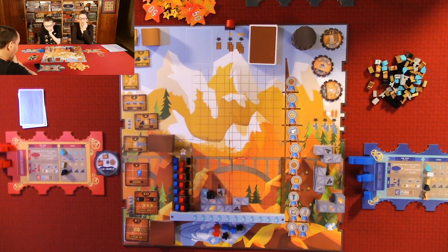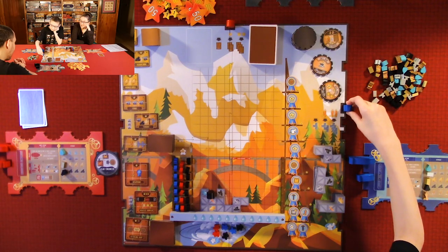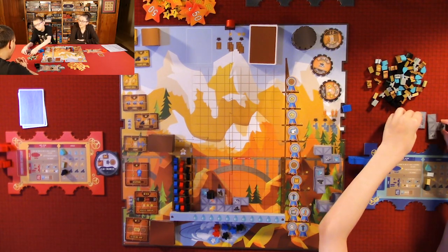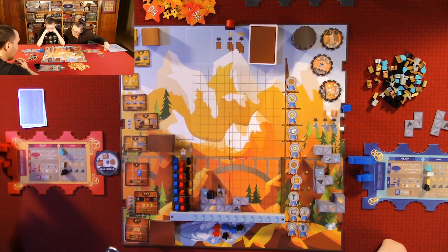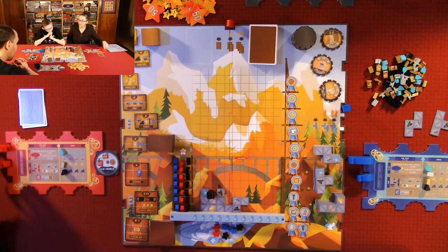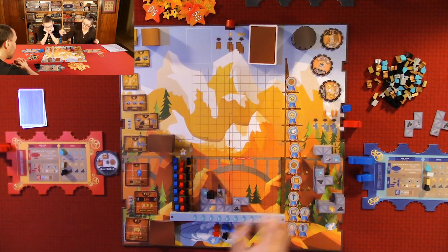There's a lot you can do in this game — so many decisions. Quentin gets one scaffold for free, then spends a whistle to get a second one. I'm going to gather some resources. I don't have a whistle, so I'm going to grab a scaffold for later. And it's Anthony's turn.